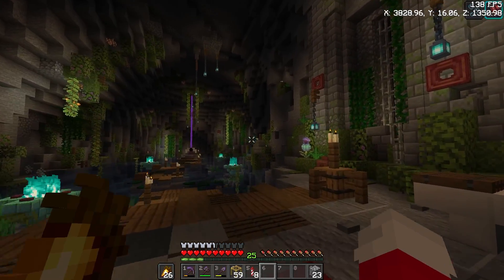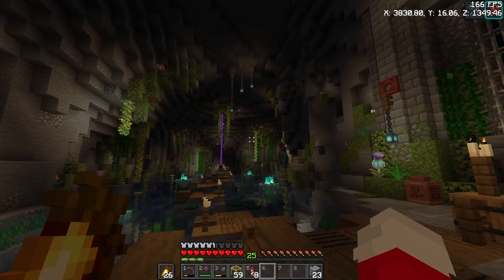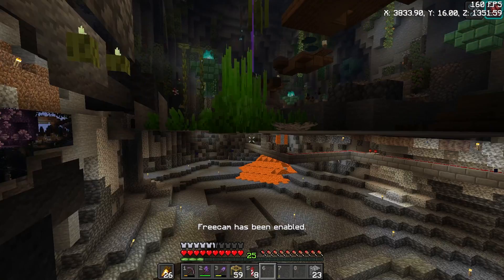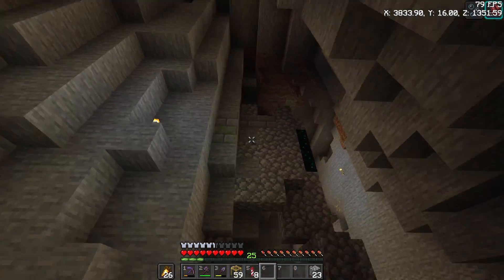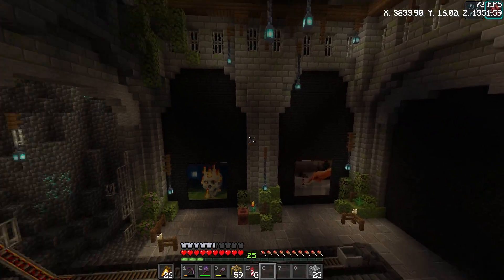The next step was to clear out this room and turn it into this. There was a cave here before. If I get into my cheaty cam here, there was a cave, as you can see. But I almost didn't use it — I only used the ceiling part of it. And even some parts, like back here, I had to dig out.